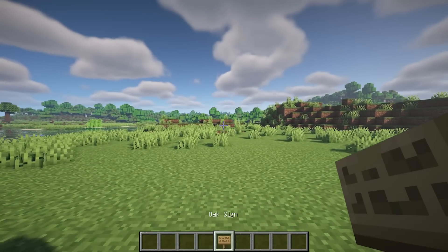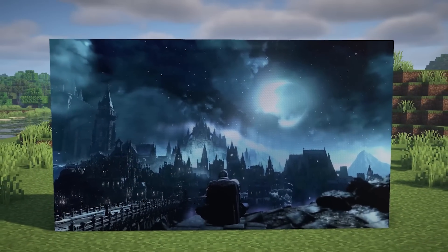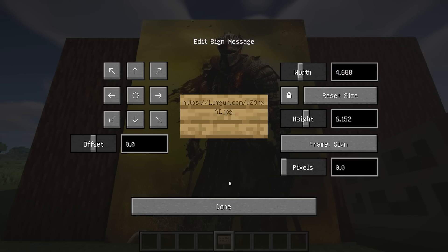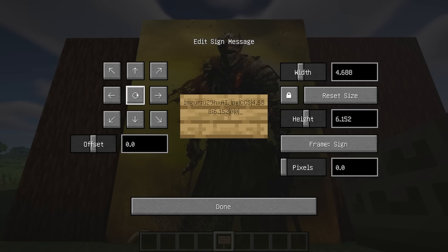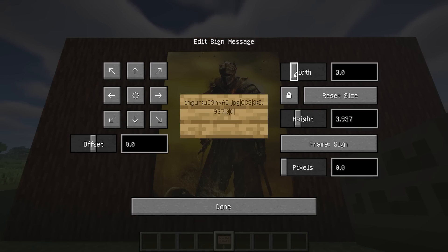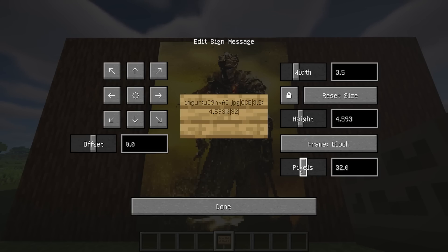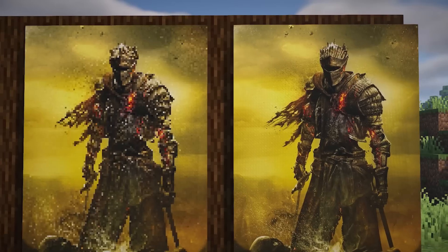Signed Paintings. This mod allows you to render web images on signs and hanging signs, just copy in the link. You can tweak the size and positioning of the painting within the signs UI and see the changes live.